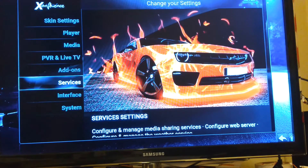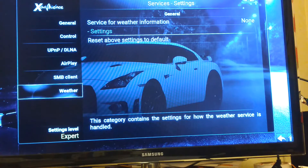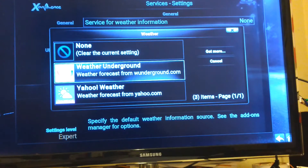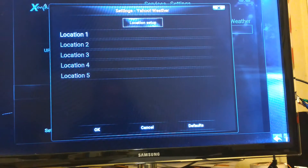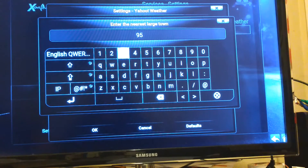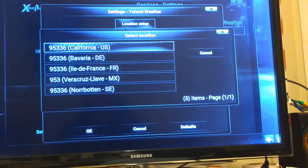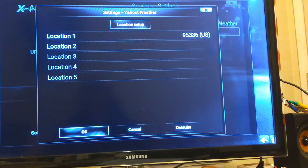Scroll up to Services and select. Hit the up button so you're on Weather. Scroll over to Service for Weather Information and select it. I haven't really gotten used to Weather Underground but you can try it — I'm going to select Yahoo Weather. Then come down here to Settings, come down to Location 1 and select. Type in your zip code — mine is 95336. Hit the Enter button when you have your zip code. Make sure you select which location is yours, then come down to OK and select.